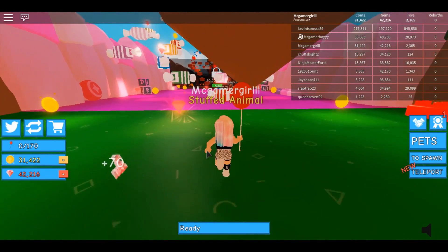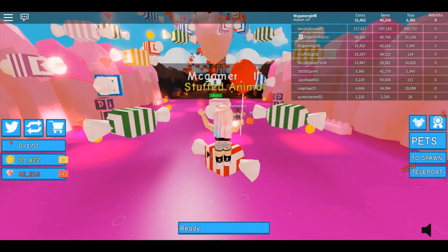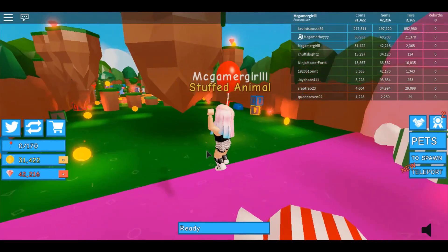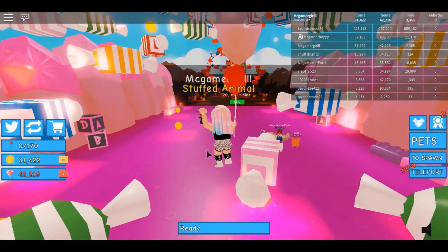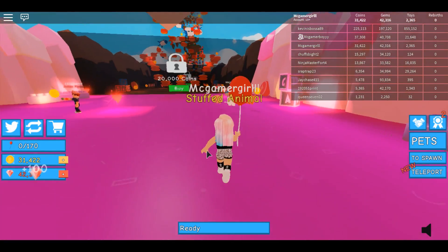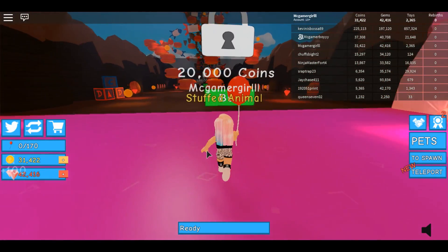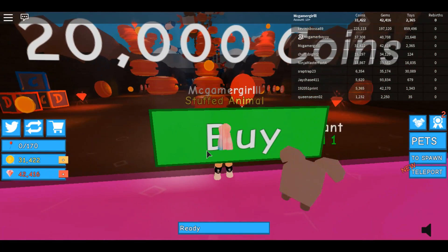Is that a candy land? Yummy! So we unlocked this one. This one's only 5,000 coins. Only 5,000 coins. And I can't go yet. It's the candy land. And then we have a Jojo - we can actually buy that. It's only 20 coins. Come on, let's buy it. It looks really cute.